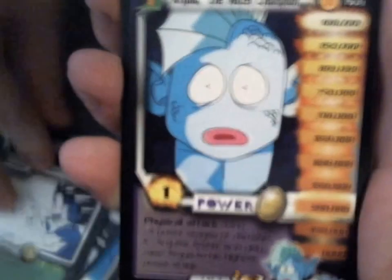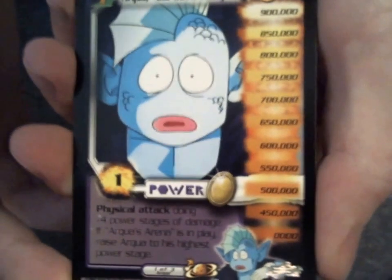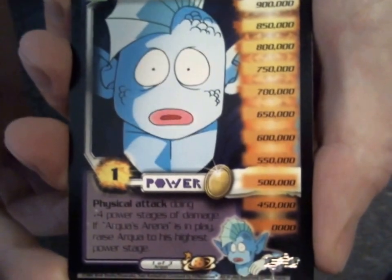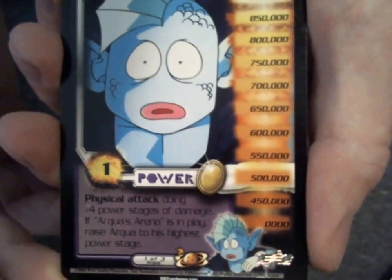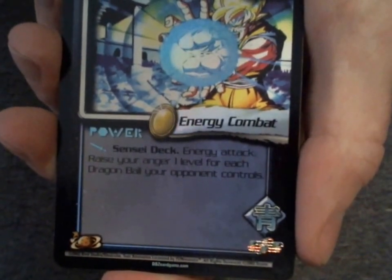The first of the personalities — we have Arqua, the Water Champion, 900,000 for level 1. Physical doing plus 4 power stages of damage. If Arqua's Arena is in play, raise Arqua to his highest power stage. And a Blue Quick Blast — it's a deck energy attack raising your anger 1 for each Dragon Ball your opponent controls. I got some Android Saga back in the day, but I didn't get the Piccolo level 1 from that, which was like the most broken thing and defined the game for ages.